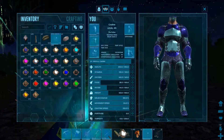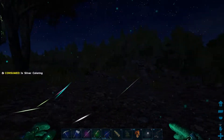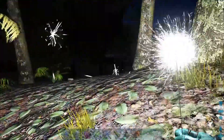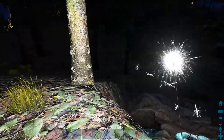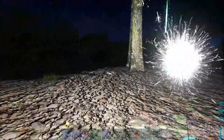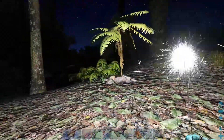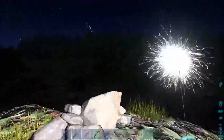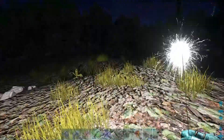Next we have silver. I wonder if it'll actually just make it white. Yep, it's pretty much just white. So instead of using your flash or your rifle with a flashlight, you can just put silver dye on one of these sparklers. And you can't dye a normal torch, so you have to have a sparkler skin to be able to dye it.